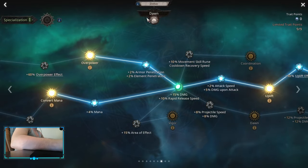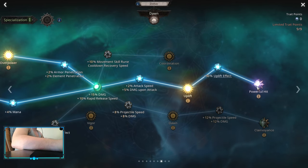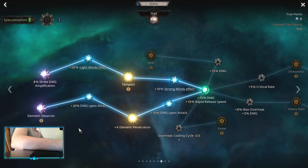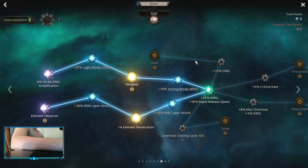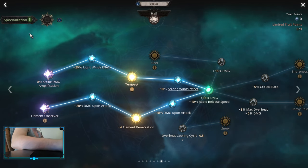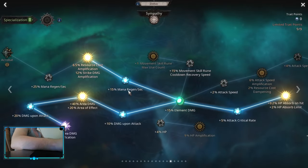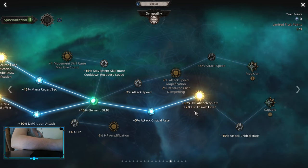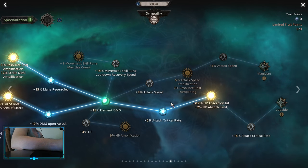For specialization you want to go with Dawn. I pick up convert mana — if you don't need convert mana you can just pick up Vigor. And of course pommel will hit with over pommel, strike damage amplification, and element observer. At first you're gonna be able to spend only 7 points, but after completing the green quest in the saluto you're gonna be able to get plus 2, so you'll have 9 and can pick up exactly like this. For third spec it's strike damage amplification, area damage amplification, HP absorb on hit, and HP absorb limit. When you pick up your spec 3, pick up this node first as this is gonna increase your survivability by a lot.